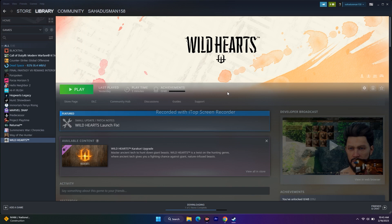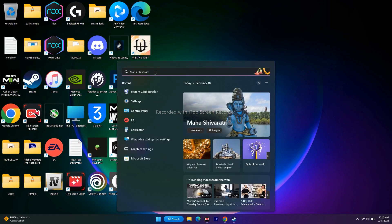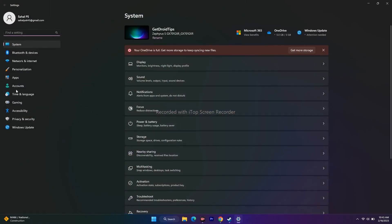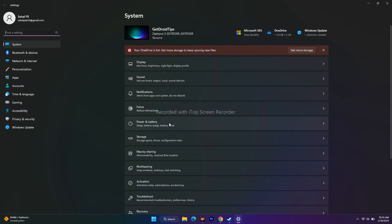Moving to the next fix: you have to check the volume mixer. We can see the volume here, so we have to check it. Go to the search bar and open Settings. From there, go to System, then keep scrolling down and click on Sound.